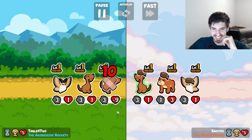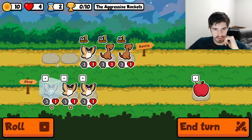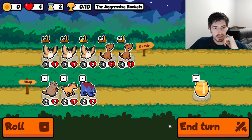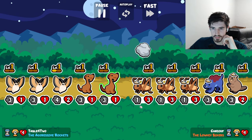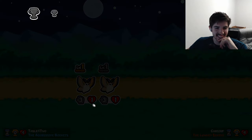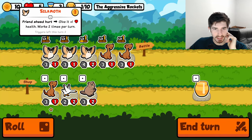Aggressive rockets. Oh man — I thought we had it tied, but we got axe handled. Whoa! We actually have a chance at triggering a silkmoth — big news. Not gonna end well. Actually, oh, it's gonna end great. Silkmoth! The silkmoth coming in clutch. Oh, I love that.